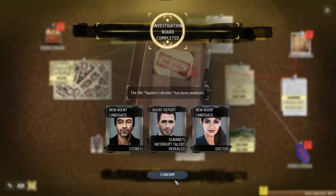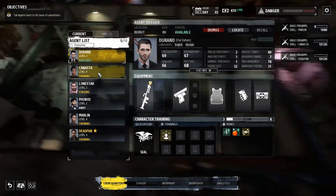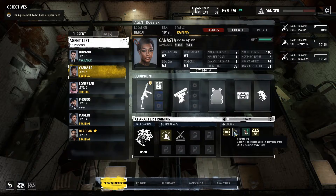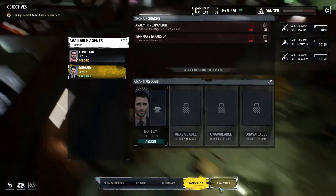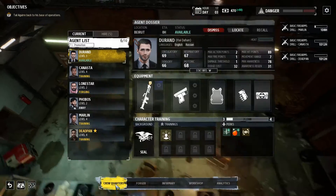Durant's interrupt talent revealed — bonus experience for interrupt jobs. So when we interrupt an operation I'm gonna send Durant apparently. Canasta gets bonus experience for sick agent jobs — I don't think I have seen a sick agent job until now. Okay, no more dossiers. I think we're gonna unlock more of them after we do the main mission.